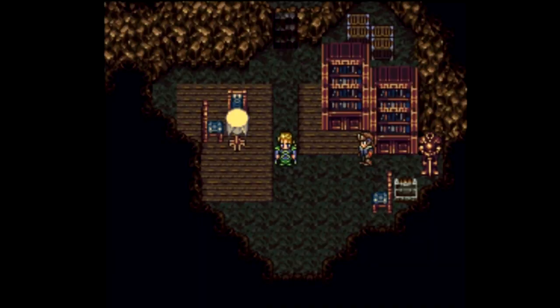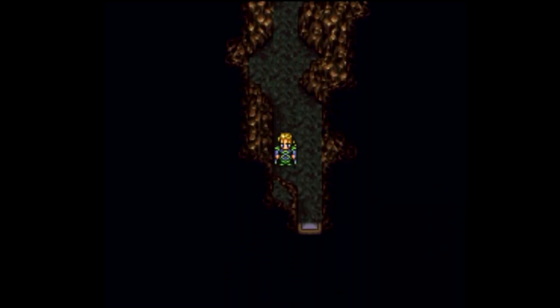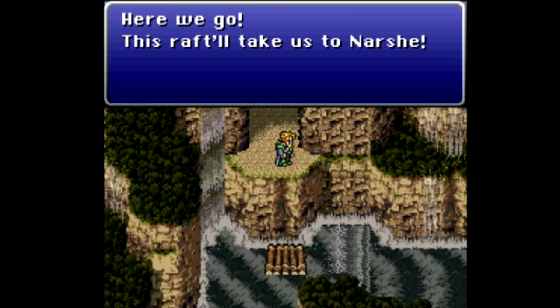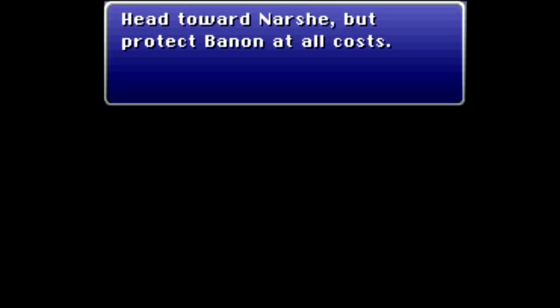Let's go ahead and get out of the Returners' Hideout — we need to head towards what sounds like water. We were told to go to the river. Here is the river, Elite River. This raft will take us to Narshe. We need to head towards Narshe but protect Bannon at all costs — if Bannon is put out of commission, your journey's over.